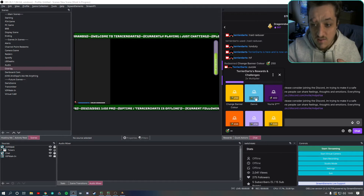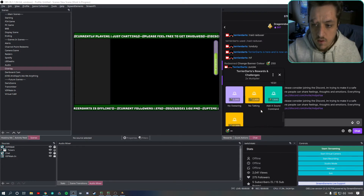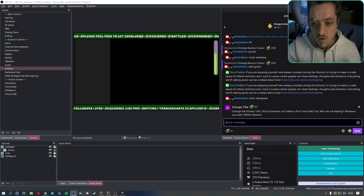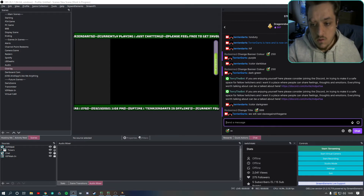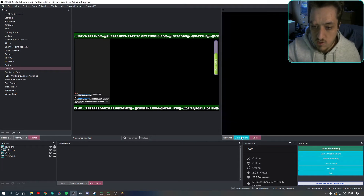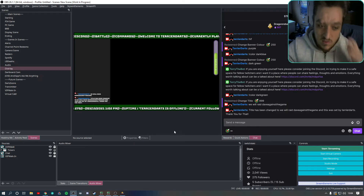That's one of the new channel points — it took a while to set up. We also have the dance redeem and others. Change title is a new one too: you can redeem it to change the stream title — so if you put in 'we will raid Dave against the games' it will say the title was set. If we go to quick actions and stream info, you can see it now shows 'we will raid Dave against the game, set by TerryDarts.'